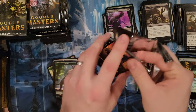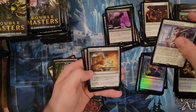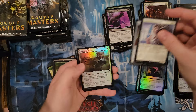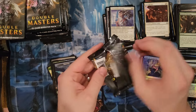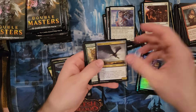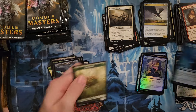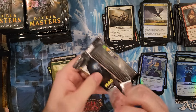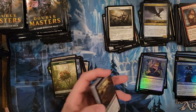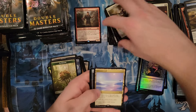Still no mythic. What are the odds that WotC went through, opened the packs, pulled out all the mythics, and sent out all the crappy ones? There's no way they took the time for that — that would be crazy. I think what happened is they probably just went through and took boxes and broke them down. Cyclonic Rift has been our best hit so far, which isn't the worst thing in the world.